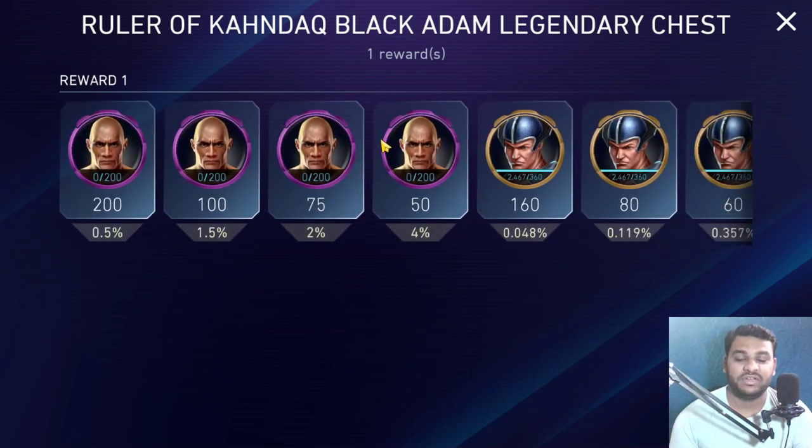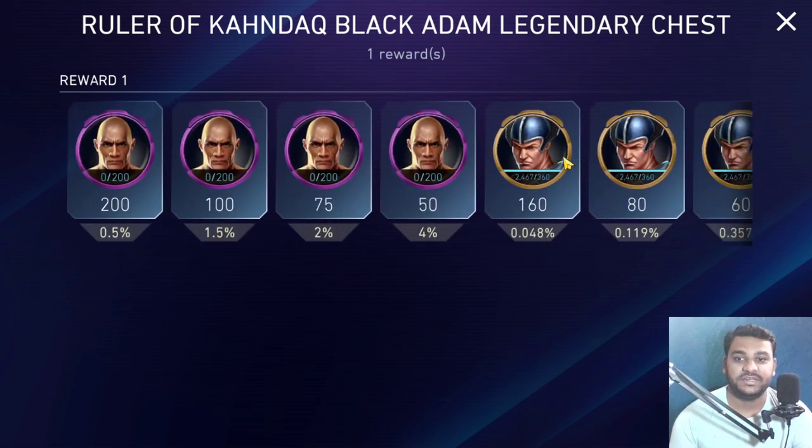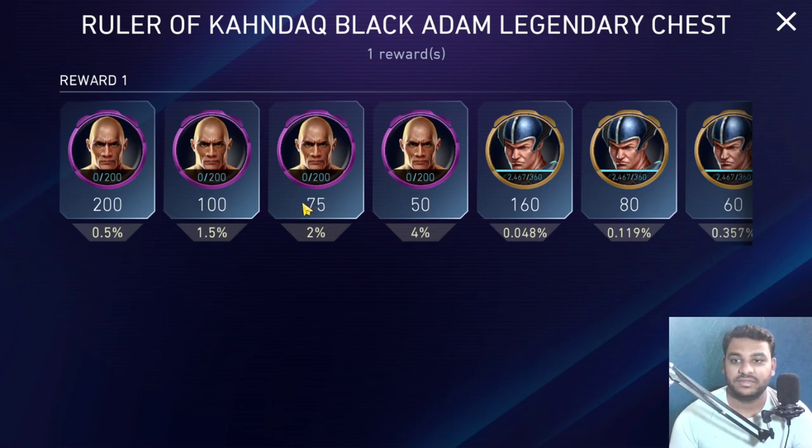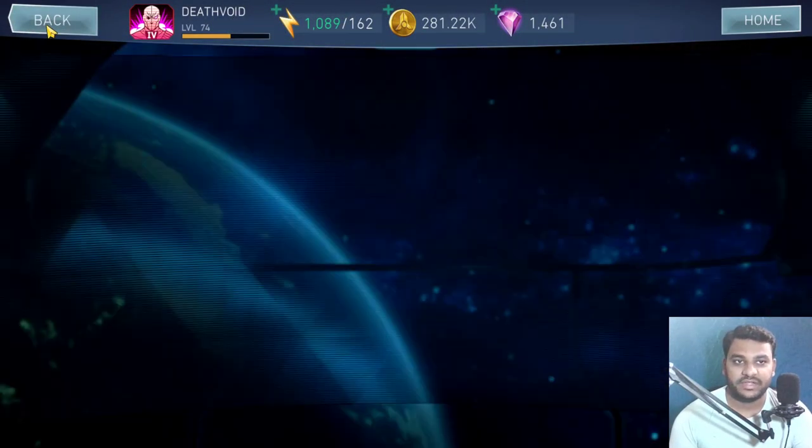When Zatanna's chest comes in I'll definitely open one, but if you're looking to get Black Adam, then this is going to be the chest for you. It gives you a total of around eight percent chance to get 50 to 200 shards for Black Adam, Ruler of Conduct.